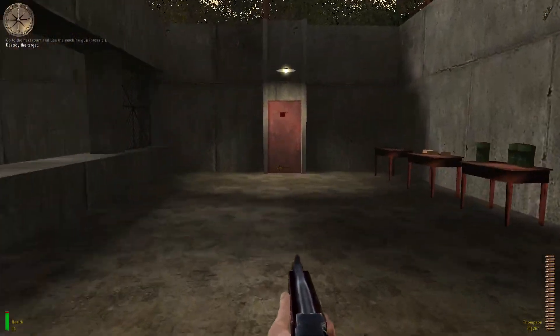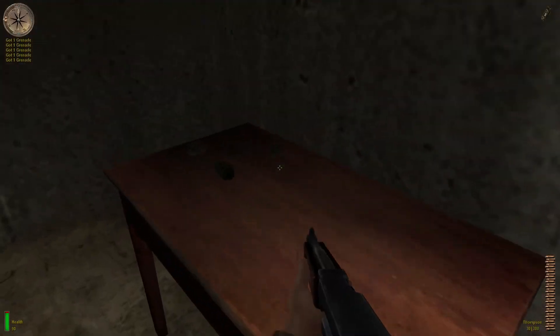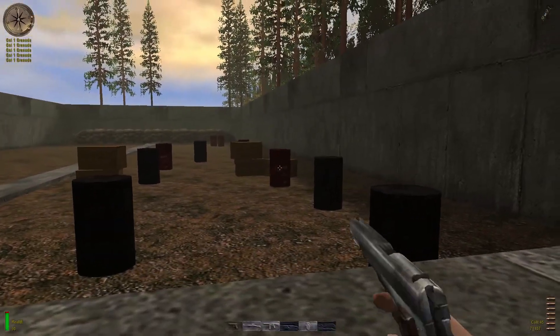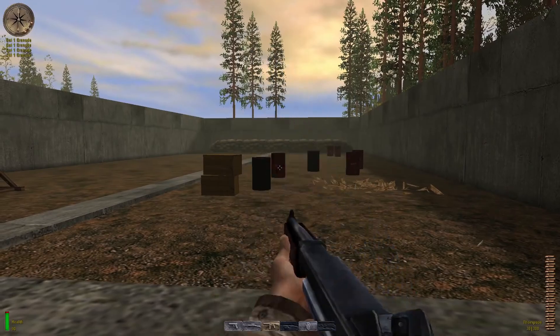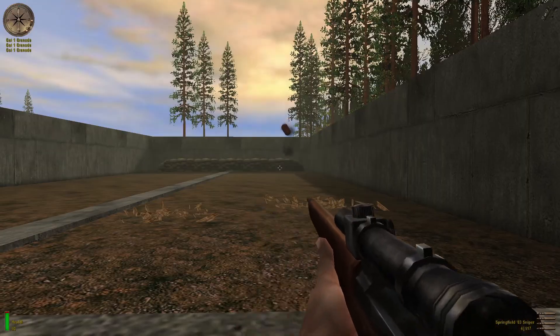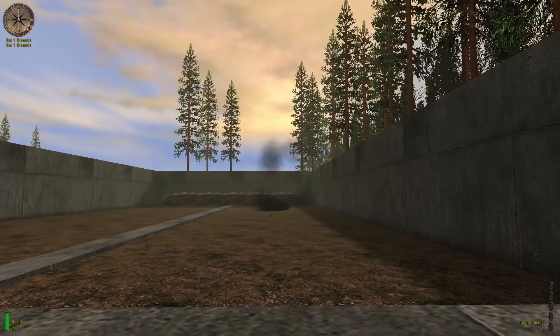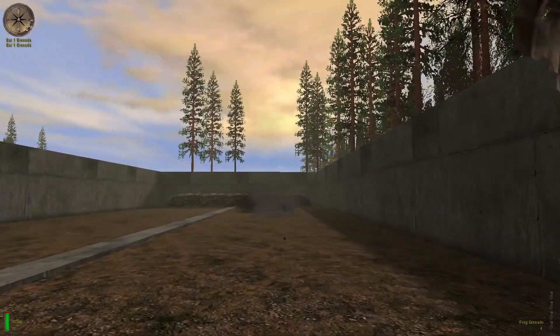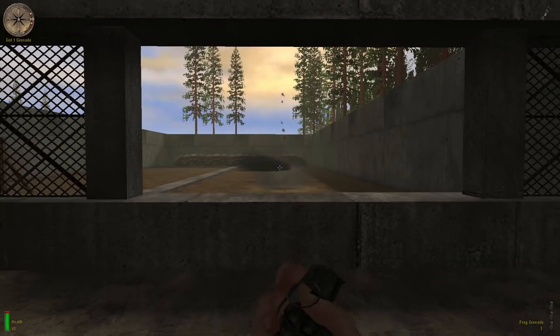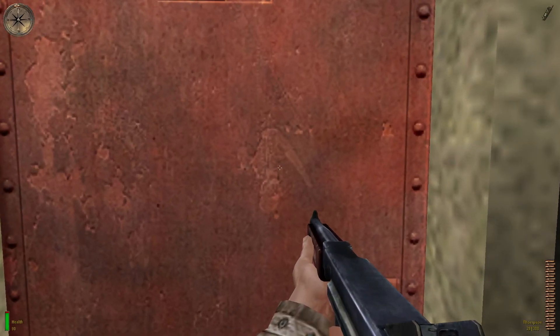When you're ready, press the USE key on the red door at the end of the range to exit. This training should help you keep your head under fire. You're dismissed, Lieutenant Powell. Good luck.